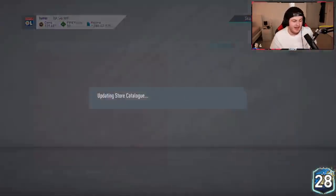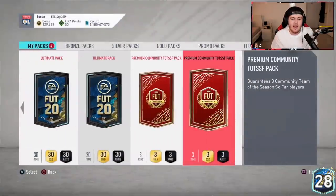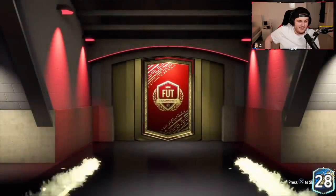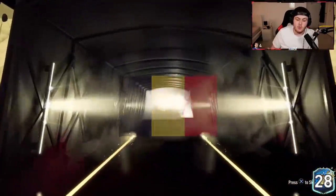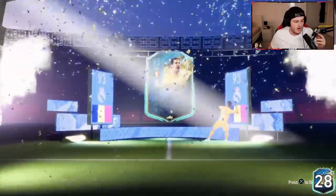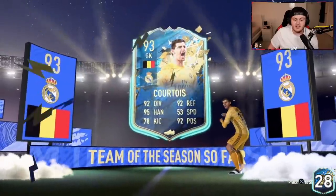Now we've got the Team of the Season player packs to open. These are all Community TOTS — they're not EFL, they're set to only Community TOTS. First one — this is where you want to see another Anderson. It'll be Belgian Courtois, 93 rated, joint highest rated. So there's actually room for Andersons and Zahas and Joe Gomezes. That's good, we'll take that.